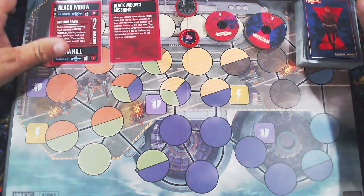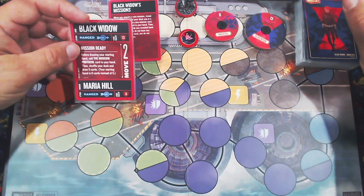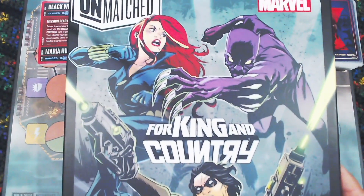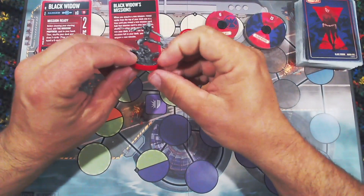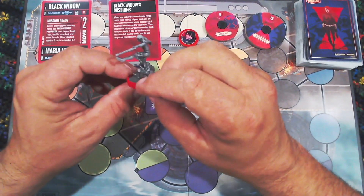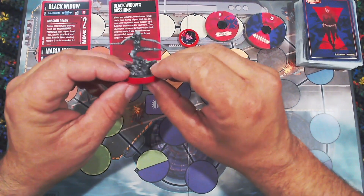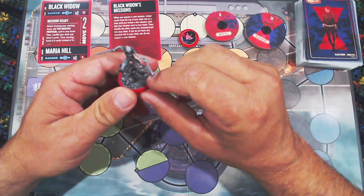Today we are taking a look at the Black Widow fighter from the Unmatched Games. Black Widow is from the Marvel King and Country set along with Black Panther and Winter Soldier. She is the former Russian secret agent that has come over to work with S.H.I.E.L.D. — just a super awesome spy who is good at fighting.